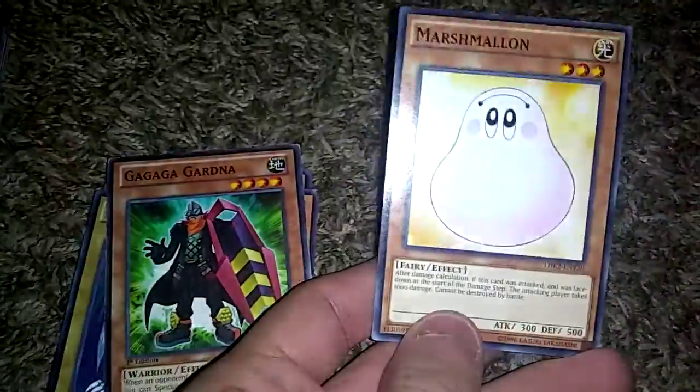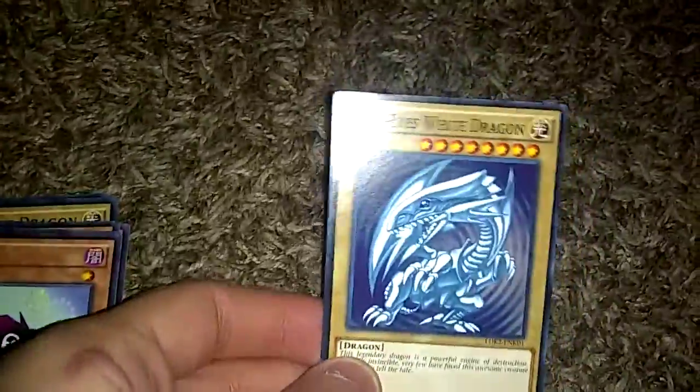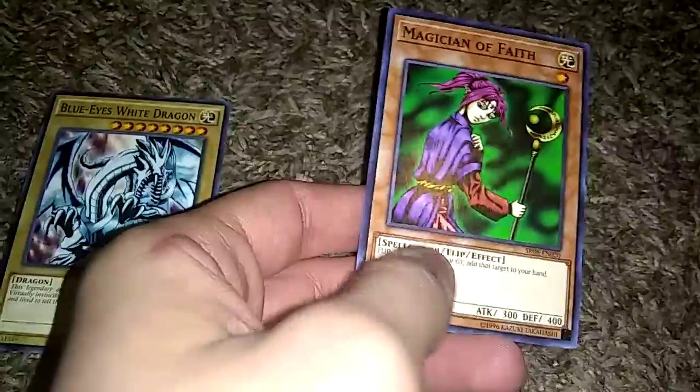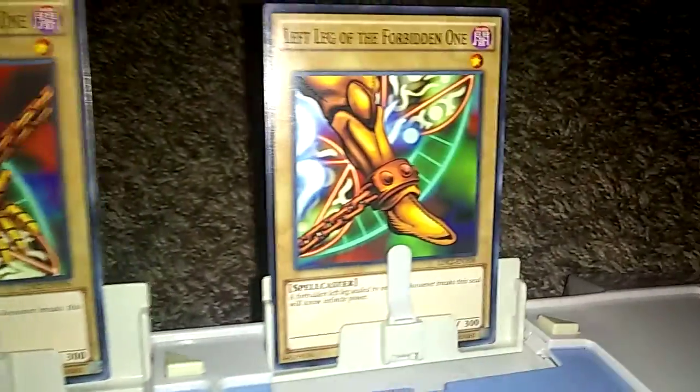Marshmallon is in this deck to absorb attacks for stalling basically. Gagaga Gardna is there in case you summon something and your opponent destroys it and is about to attack you directly. Blue-Eyes is here to either use for Trade-In or summon to protect you. Karibu is also to stall the opponent and save your life points. White Stone of Legend makes it easier to add a Blue-Eyes to your hand to activate Trade-In. Old Vindictive Magician is in case we need to destroy a monster fast. Interplanetary Burply Thorny Dragon — when a monster is destroyed by battle or card effect and sent to the Graveyard, we can special summon him for a good attack of around 2,200. Alexandrite Dragon is mainly to protect you. Magician of Faith lets you add a spell card back to your hand, so you can draw into Exodia. So there you guys have it — that is my Exodia deck build, and I hope you enjoy. It's mostly for casual play. Bye!